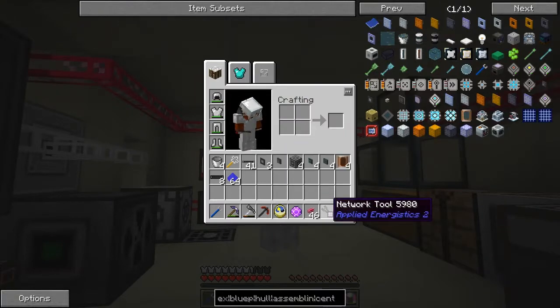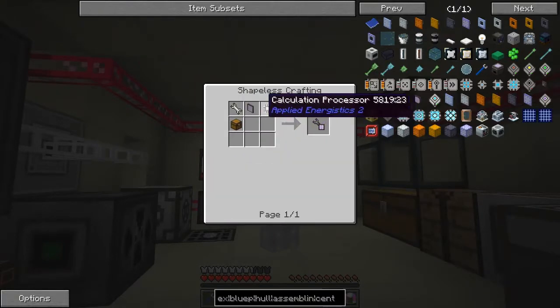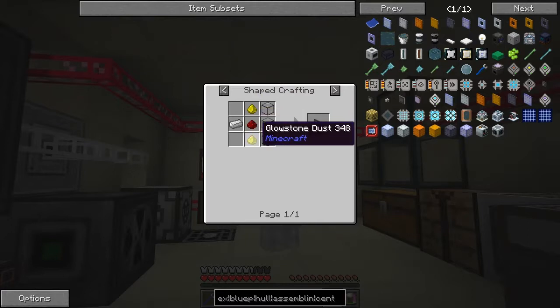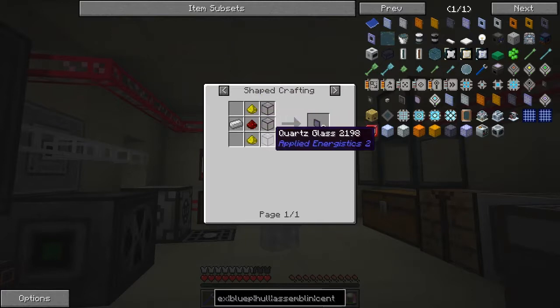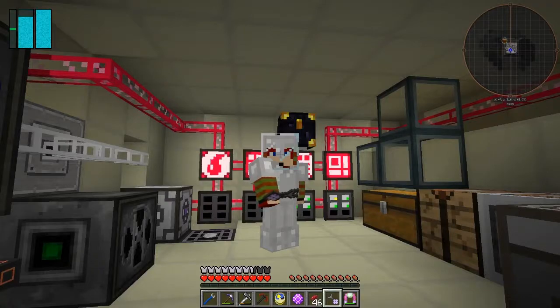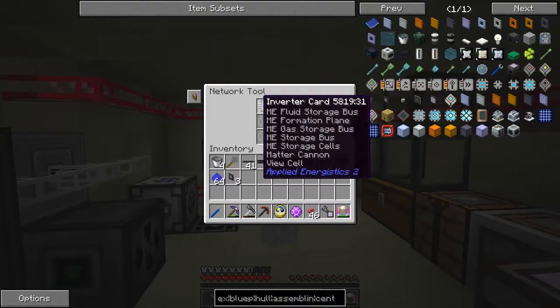The recipe for the network tool is actually fairly simple. It's a quartz wrench, a limited panel, a calculator processor, and a chest. This one's also straightforward — just three pieces of glass, two pieces of redstone, two pieces of cloaking, one piece of iron, and quartz glass — we've done this all before.